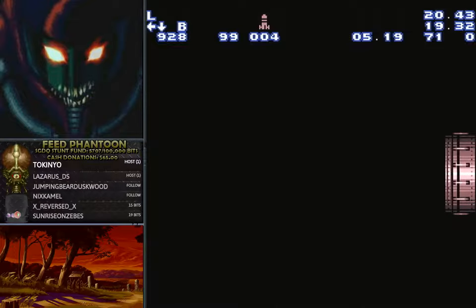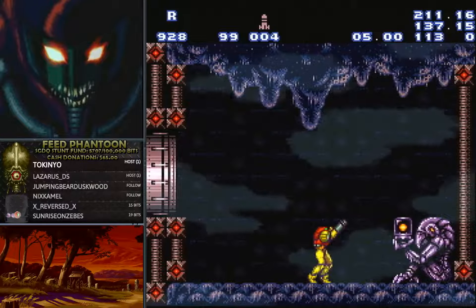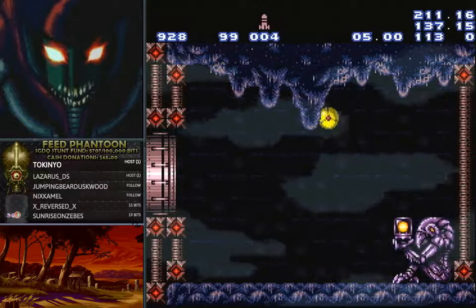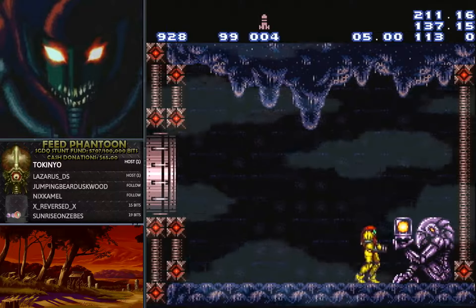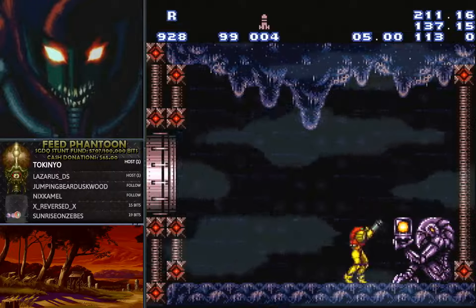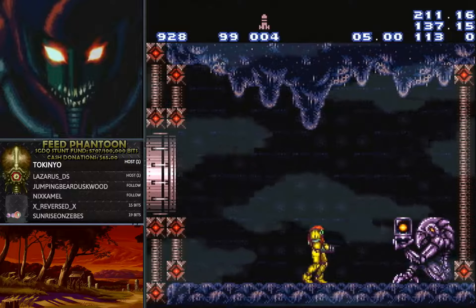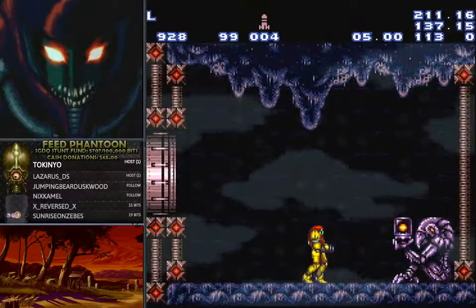There's a couple frames of leniency — we thought this was a lot more tight than it really is. It's more about the positioning of Samus and bonking with the edge of the door. When you get up there, press up just slightly before you hit bombs. You can do it from here, you can do it from here — I like to do it from right here so I have enough room to know that's when I have to press up. Then you're allowed to buffer run, jump, and down-left.